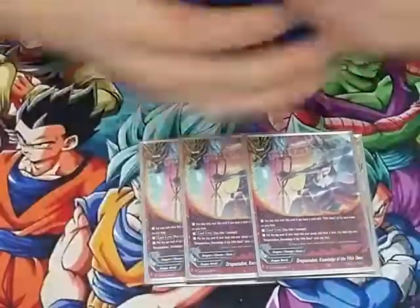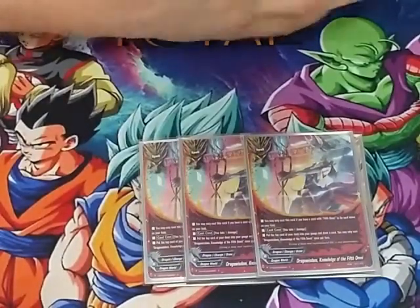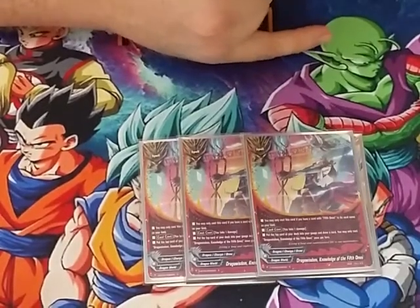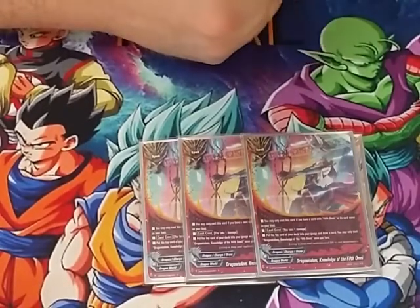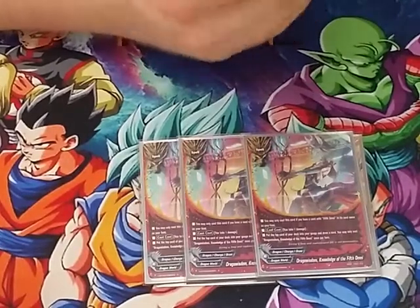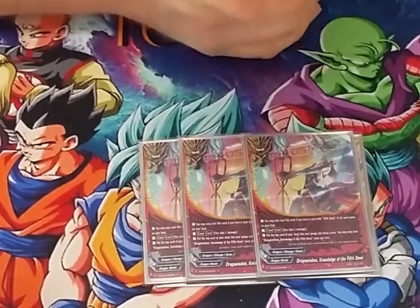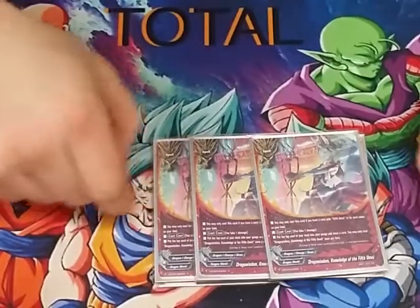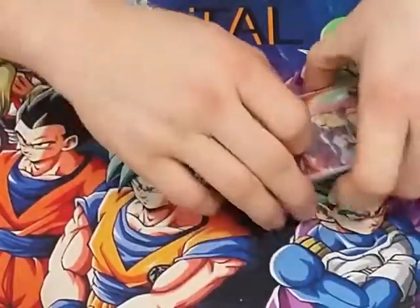We play three of the Drago Wisdom Knowledge of the Fifth Omni. You can only cast it if you have a Fifth Omni on the board. You take a damage, put the top card of your deck into your gauge, and draw a card. It gauges and draws — helps out and activates all of our abilities.